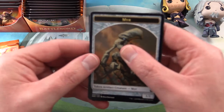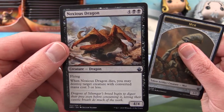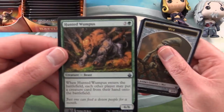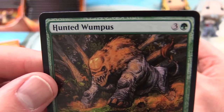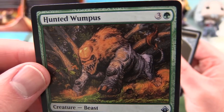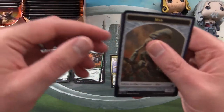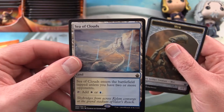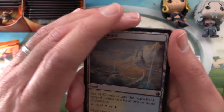Now let's move on to the uncommons. We have Noxious Dragon and Hunted Wampus — what on earth is that? That is some crazy weird artwork; reminds me of some of the older cards. Now this is interesting — we have a rare.